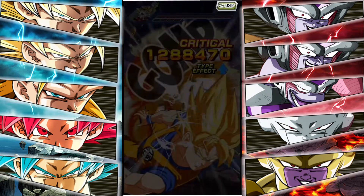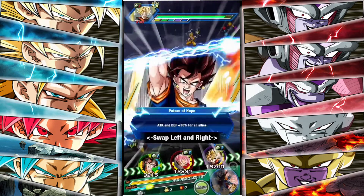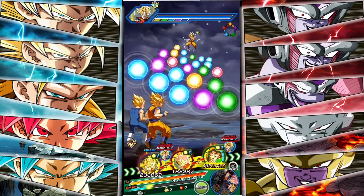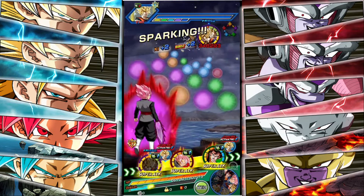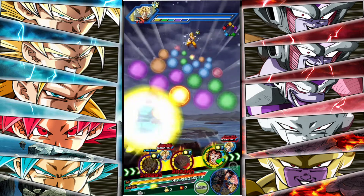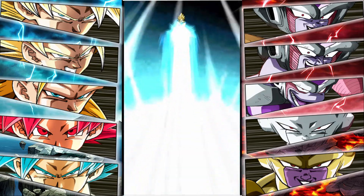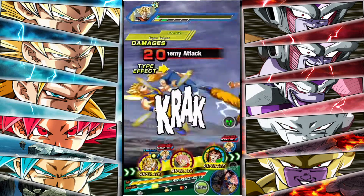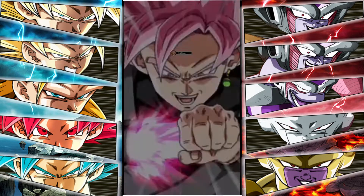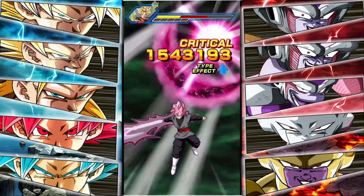Vegito Blue gets a 1.2 million crit and here we go on to SSJ 2. When I first played this stage I expected it to be very hard because these are new Dokkan Fest units. I'm guessing the new stage for LR Goku and Frieza — yes, if you didn't know there's going to be an LR Goku and Frieza dropping — will be pretty hard because that's a 177% leader, the highest leader in the game right now. With the 170 leads and the new meta with categories, the LR Goku and Frieza category is Universe 7.